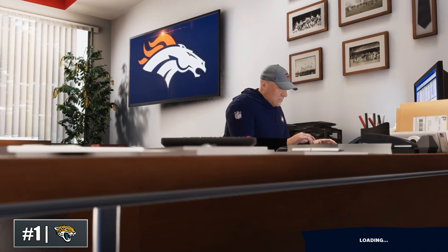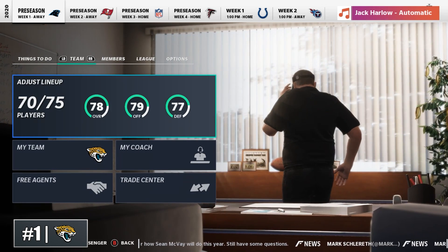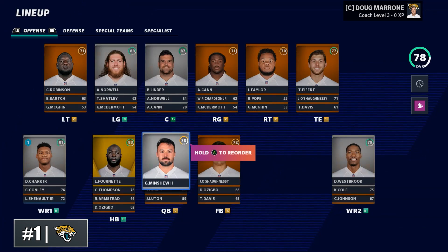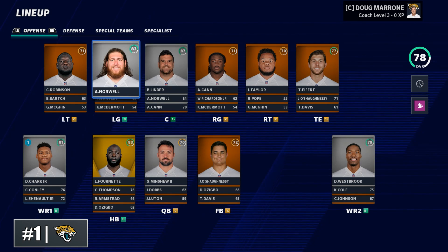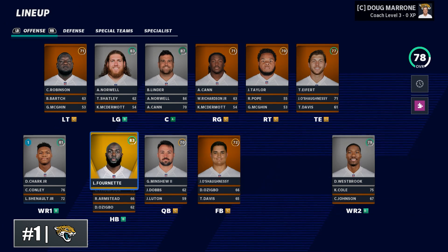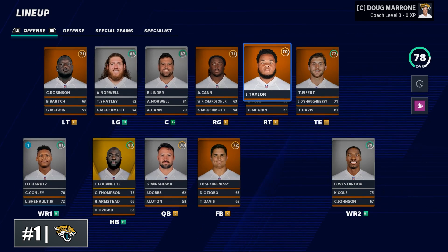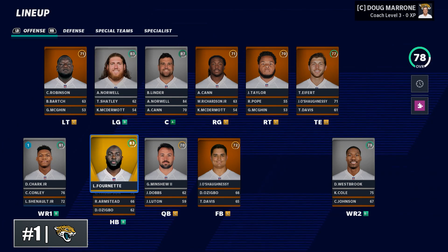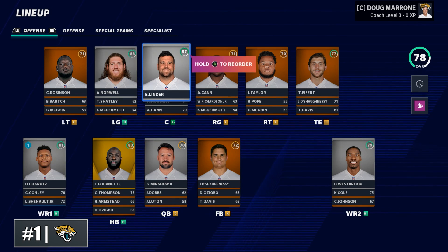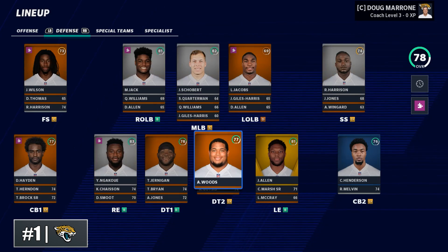My number one team on the list is the Jacksonville Jaguars. I highly recommend tanking the first season, because that is what this team appears to be doing in real life — unless you're a huge believer in Gardner Minshew and want to build around him in year two. Doug Marrone, for me, is not long for this world as head coach; I recommend simming the first season, seeing how bad you do, and finding a new coach. You have some offensive options to build around with DJ Chark, Laviska Shenault, and Dede Westbrook, but there are definitely holes on the offensive line. What do you do with Leonard Fournette? There's lots of room to take this in any direction offensively — would you lead this team with a Trevor Lawrence in the future?